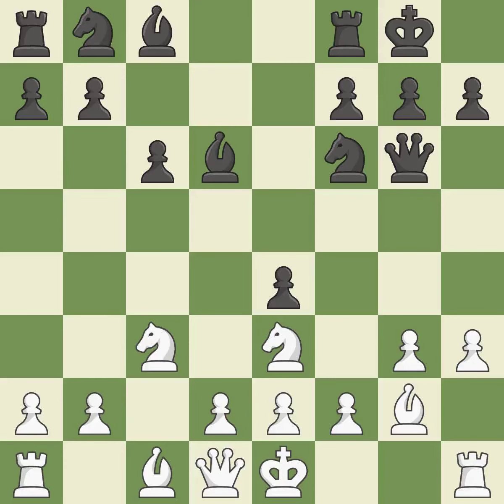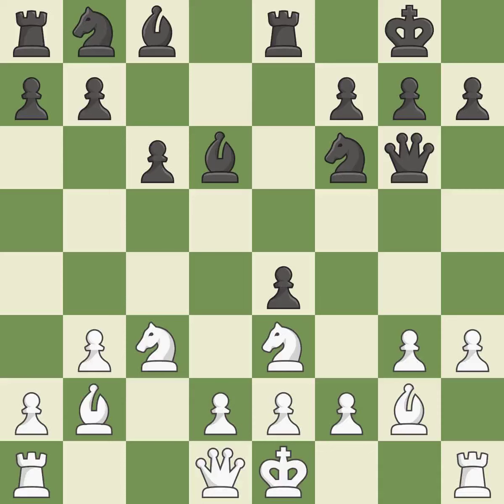Castling gets the king to a safer square out of the center of the board, while also developing a rook. Castling kingside tends to be safer because the king is further from the center — it is best. This misses a chance to advance a rook from its starting square; it is incorrect. It's alright. By positioning the bishop on a potent diagonal, this fianchettos the bishop — that's good.